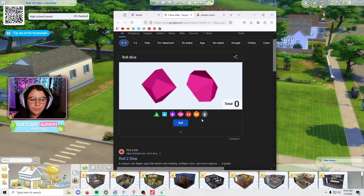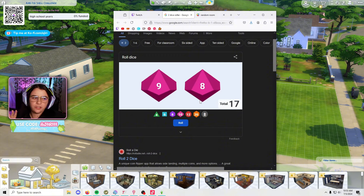Today we are building a house in The Sims, but every room is a random size. But there's a twist - every room type is also randomized. To do this, I have these fun little dice that I'll roll to randomize our dimensions for the room.